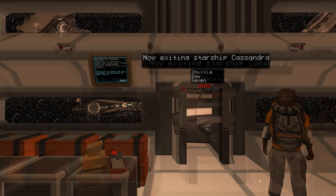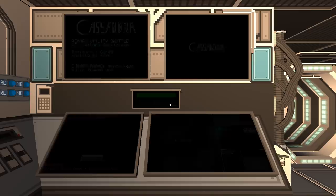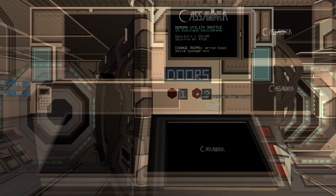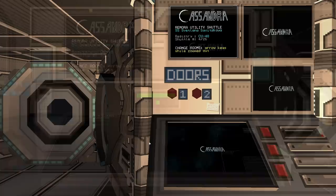First thing is you can actually walk around inside your little shuttle. There are two rooms here, two sets of panels. Before we undock, we need to close the airlock doors, obviously. And over here on the docking controls, we can undock! There we go — now all that's out there is deep space.